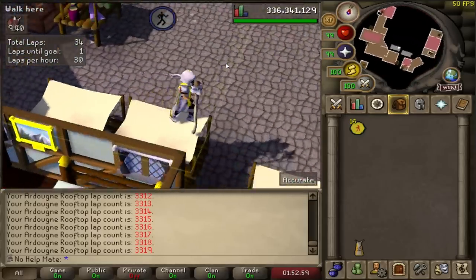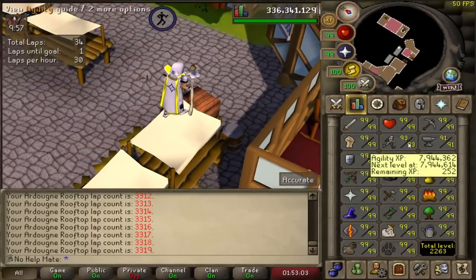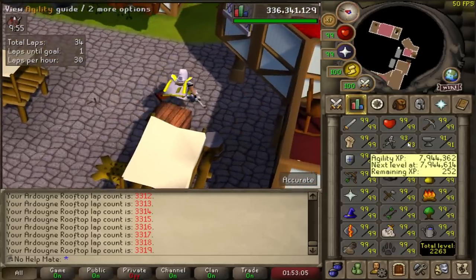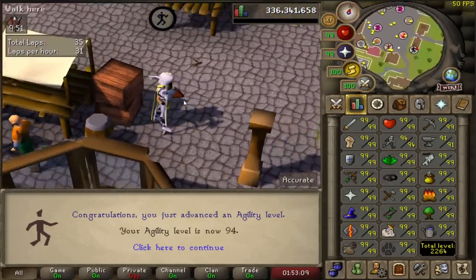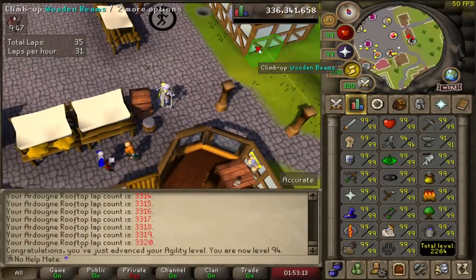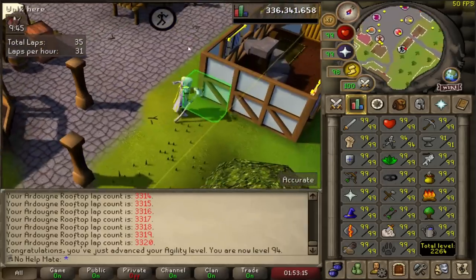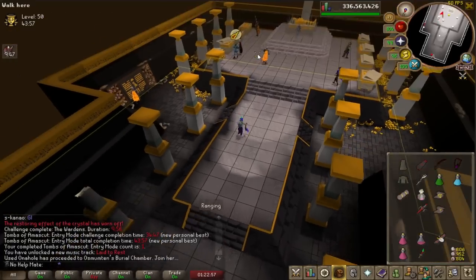Another three days has passed and once we finish this Ardougne lap it will be 90 agility on the iron man account. I'm not doing that minigame — I'm just going to be running the Ardougne laps.